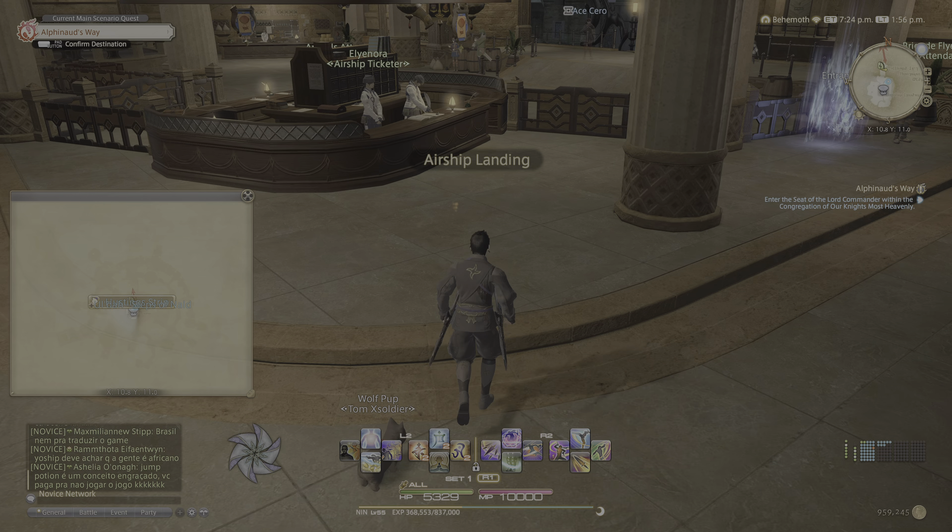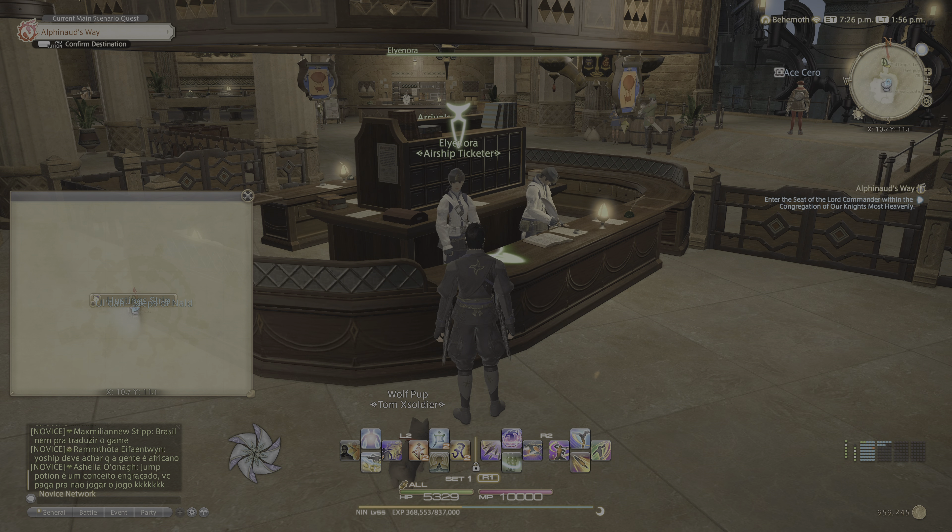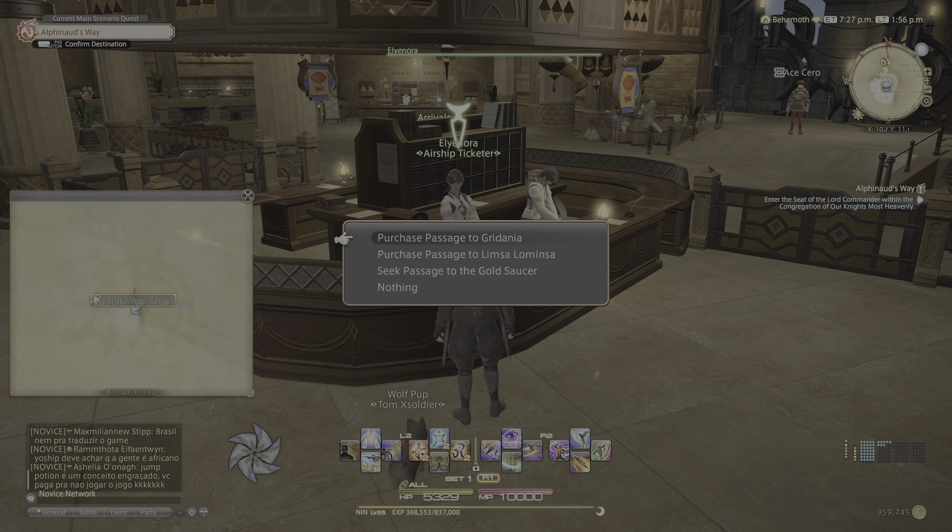Once you're in the airship landing, you can just talk to the airship ticketer and seek passage to the Gold Saucer.